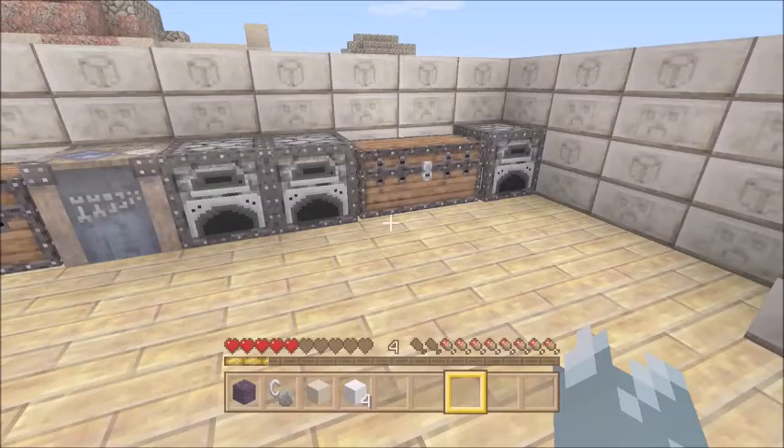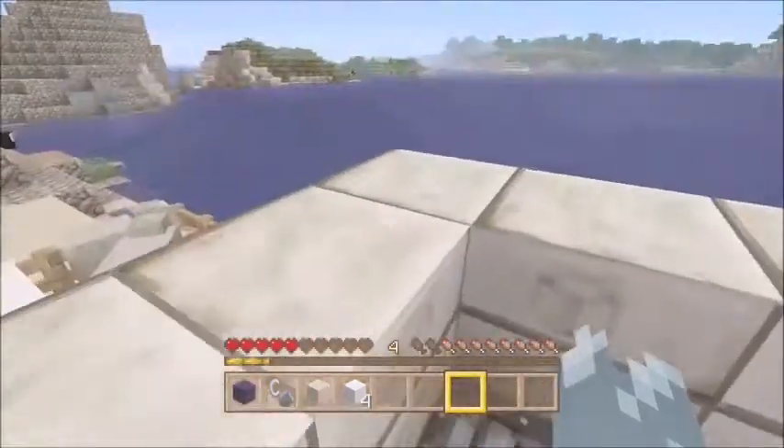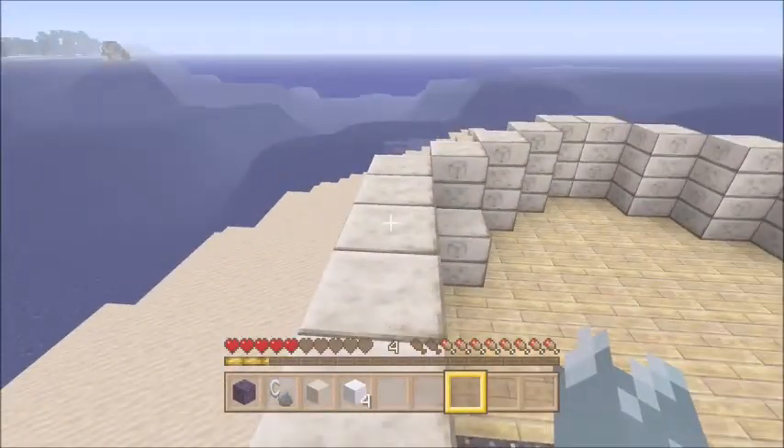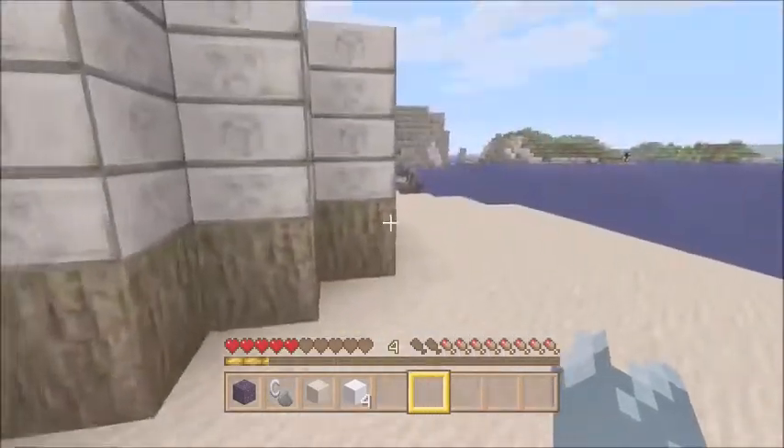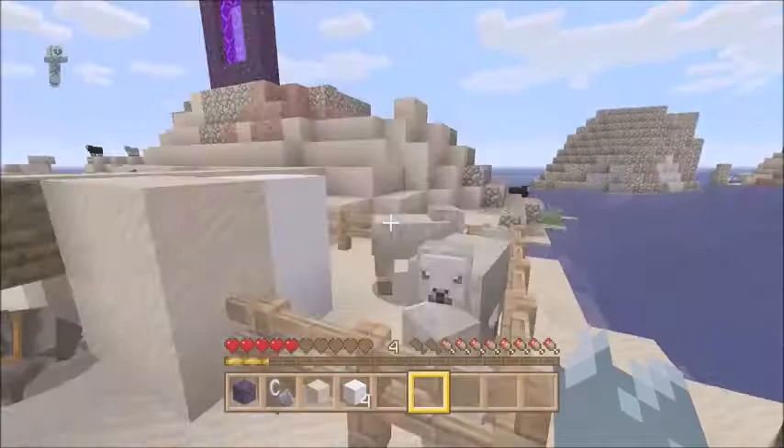What's up guys, it's Sevler Killer coming to you with another Minecraft achievement video. Today we're going to be doing the Pot Planter achievement, which is where you craft and place a flower pot. It's worth 15G or a bronze trophy.